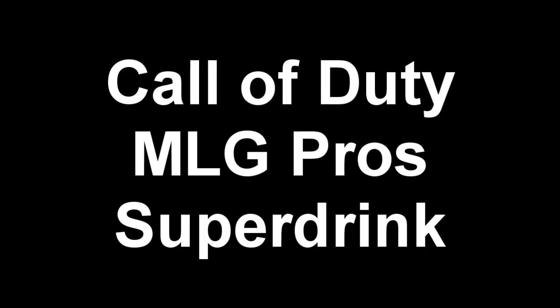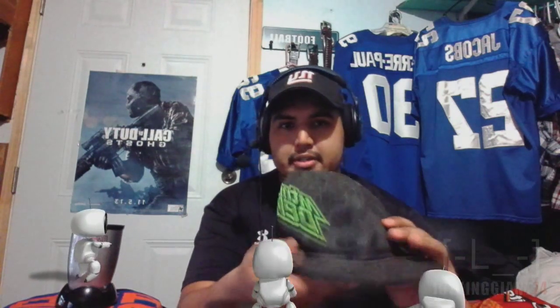The thing we're gonna be using today is this blender right here. This is actually a blender called the Magic Bullet. And what we're gonna do is create our own MLG Drink. First things first, every chef needs their chef hat. I believe this will work — it's one of my old hats from high school. Kinda doesn't fit me anymore. We got ourselves the Mountain Dew chef hat.